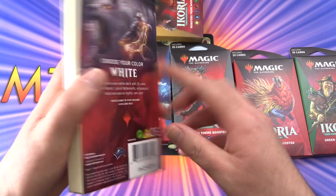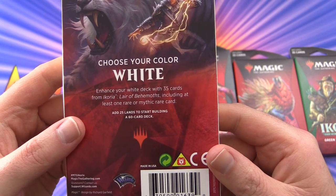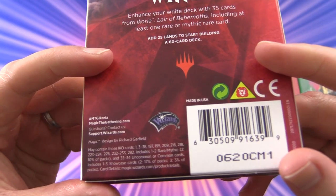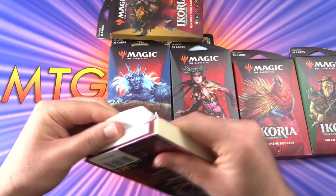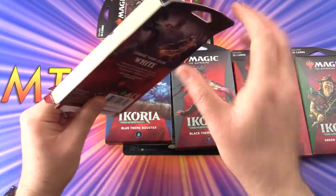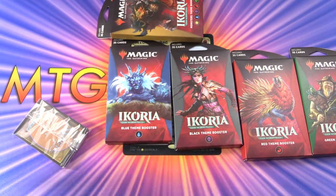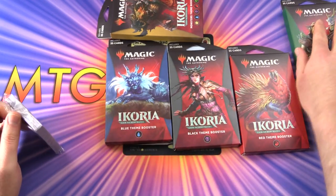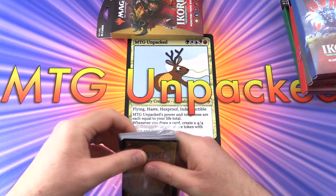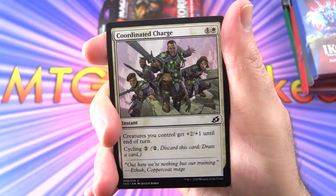We'll start with the white theme booster. It says 'Choose your colour: white. Enhance your white deck with 35 cards including at least one rare or mythic rare card. Add 25 lands to start building a 60 card deck.' One thing you could do with these — they'd probably be good for battle-type games where you just make a deck out of what you get and battle your friends. You could also combine two of them for a dual colour deck, which could be interesting. Leave a note in the comments if you've done that.